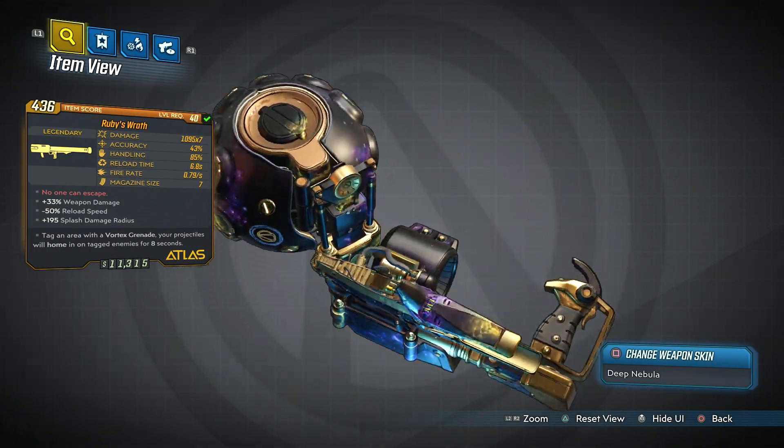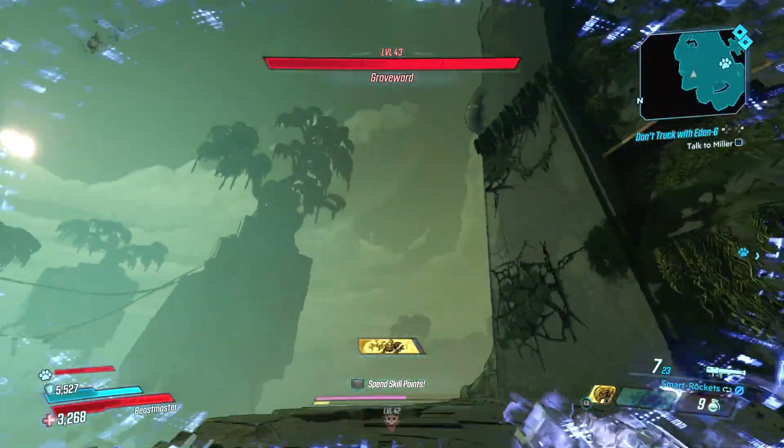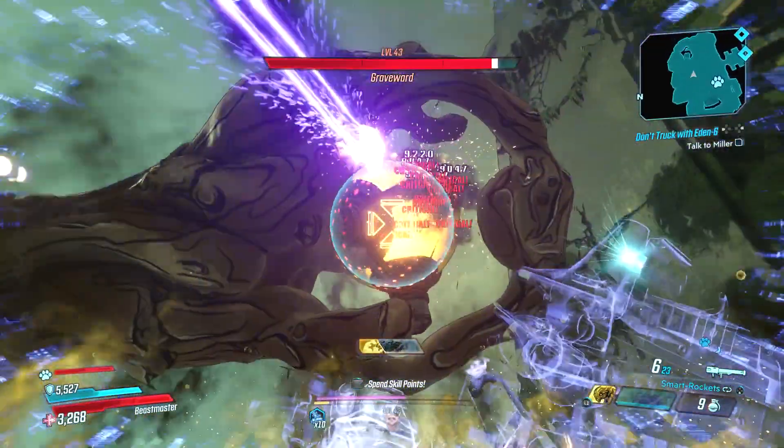But that's not why I'm showing off this weapon. I'm showing it off because due to the recent buff to Atlas weapons, this rocket launcher does a ton of damage, especially when using Flak's Fadeaway skill.